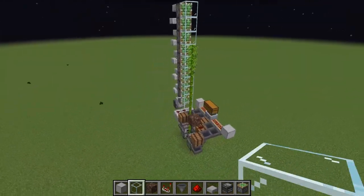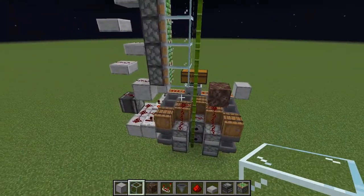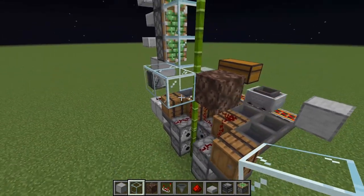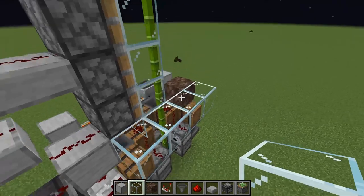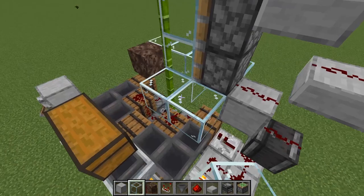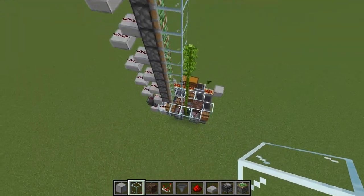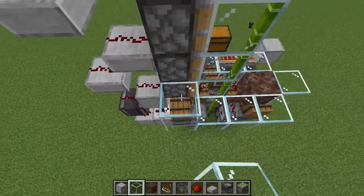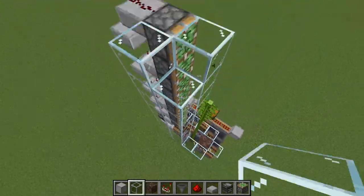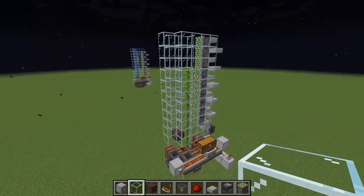We are so close to being done with this build. All we have to do now is encase the bamboo with glass, and then put in the water elevator. So come down here, place a glass block here, and then go up like this, and another glass block here. So there should be 4 in total. And then go ahead and do the same thing on the other side. And then just build your way all the way to the top, bringing this all the way up, and do this for all of these glass panes. So when you're finished, it should be looking like this now.